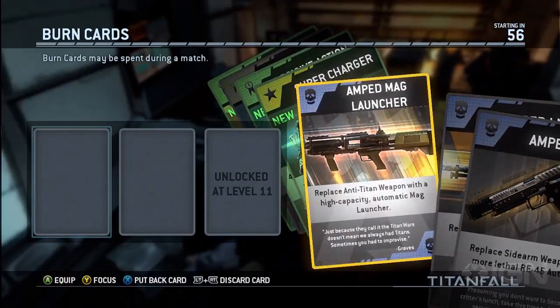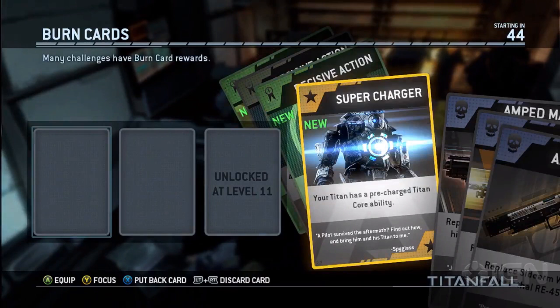The other card we have is the Amped Mag Launcher. It will replace your anti-Titan weapon with a high-capacity automatic mag launcher. So maybe the one you have right now isn't good enough — use that card. Here's another one: Super Charger. Your Titan has a pre-charged Titan core ability. This card is pretty awesome.